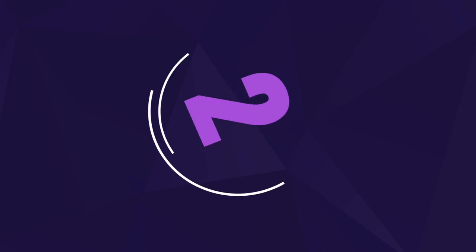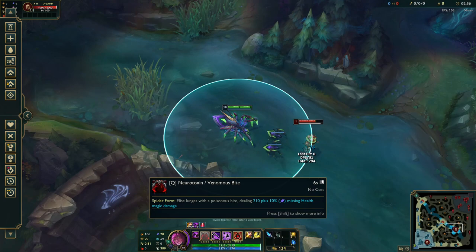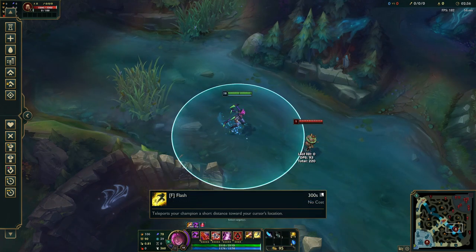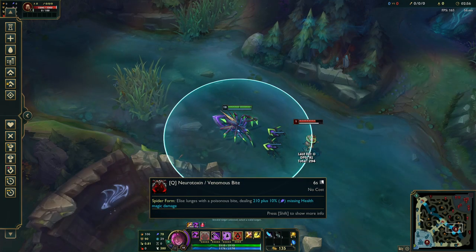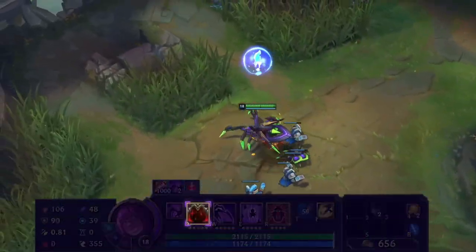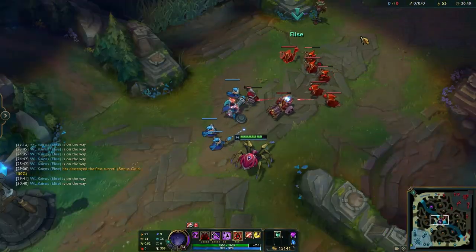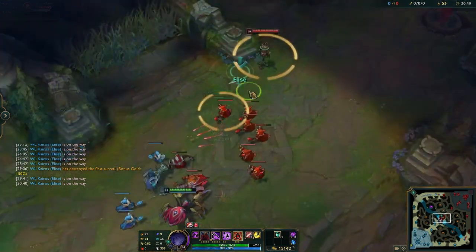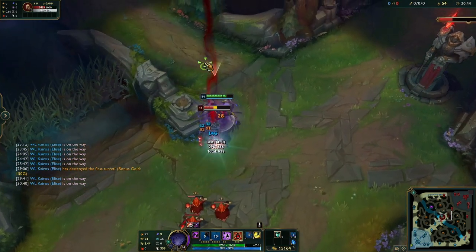Moving on to tip number 2, we'll look at Elise's Q ability, Neurotoxin and Venomous Bite. Elise's Venomous Bite has a bit of a dash — the leap range is slightly larger than the range of flash. The only issue with using it as a gap-closer is that it puts it on cooldown and you'll lose out on a ton of damage. However, your Q won't go on cooldown if the target dies during the cast animation. So in very specific circumstances, you can Q a minion, then smite it before the animation completes to get the benefits of the gap-close without messing up your damage combo.